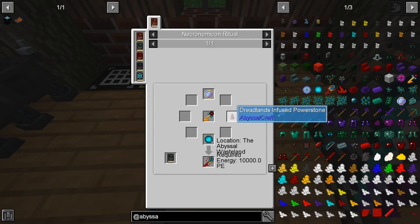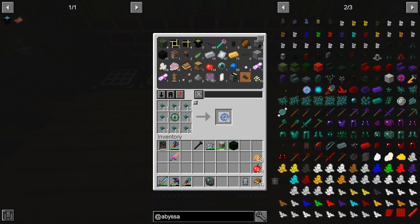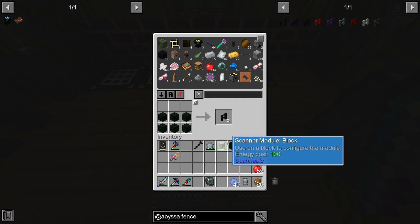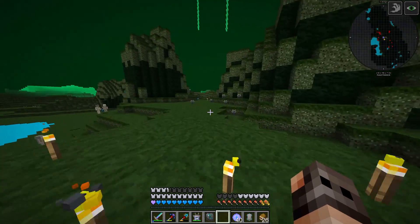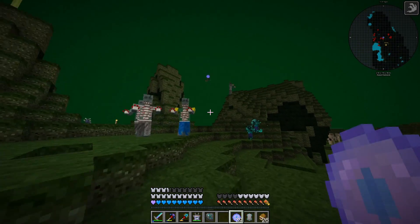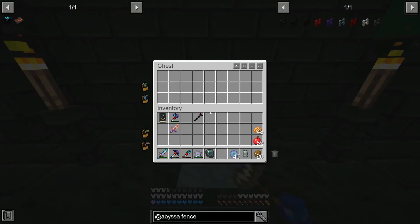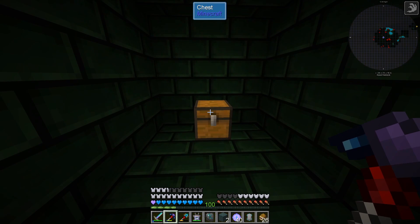Our next order of business is to find the dreadland infused power stone. It's in a fortress, and to find it we're going to need the power stone tracker. We need to upgrade some eyes of the ender with corallium gem. I also want to try using our scanner to pinpoint its location. It's that way! By any chance is there any loot here? There is loot under here - nice, we're going to loot this one.